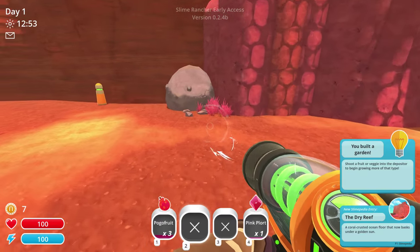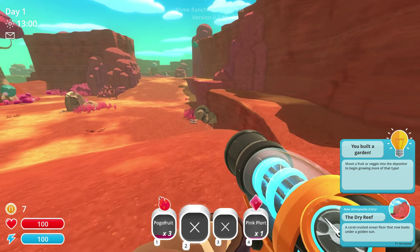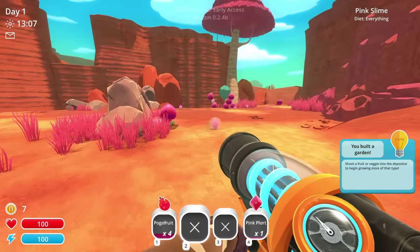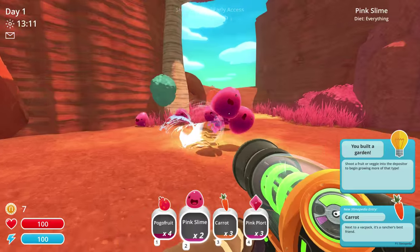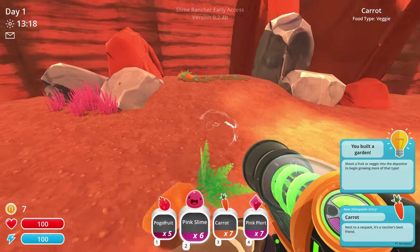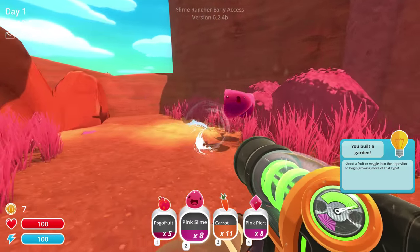I should know — my dad's from a farming area in the UK. He knows about the dry reef. Coral-crusted ocean floor that now basks under a golden sun. Sure it does. Oh wait, is that some more pogo fruit? It certainly is. Hello boys! Right, give me your plorts and yourselves. We'll take the carrots. Coming in big. What we'll do is we'll feed some of the carrots — I don't know how many we need to plant to create our garden.